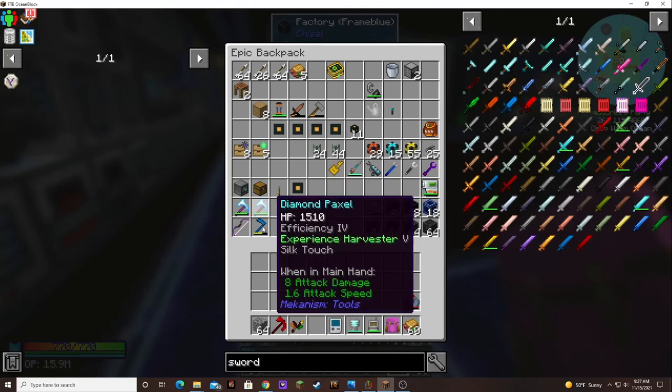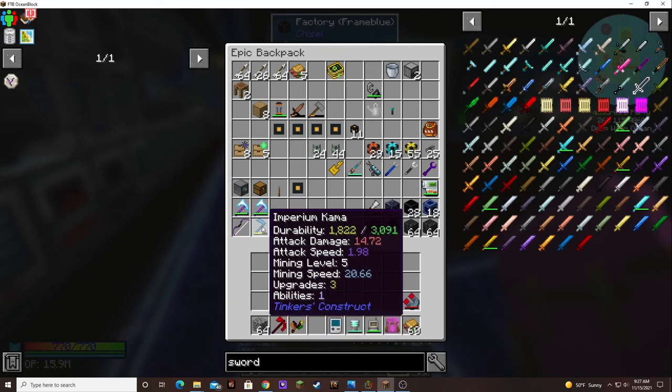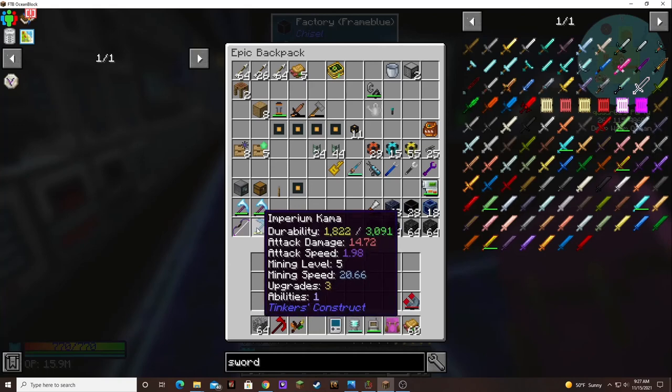And if we look, here's my Sakama — it says 14.72 attack speed. It's not modified or anything, I just kept it because it was free. So there we go.